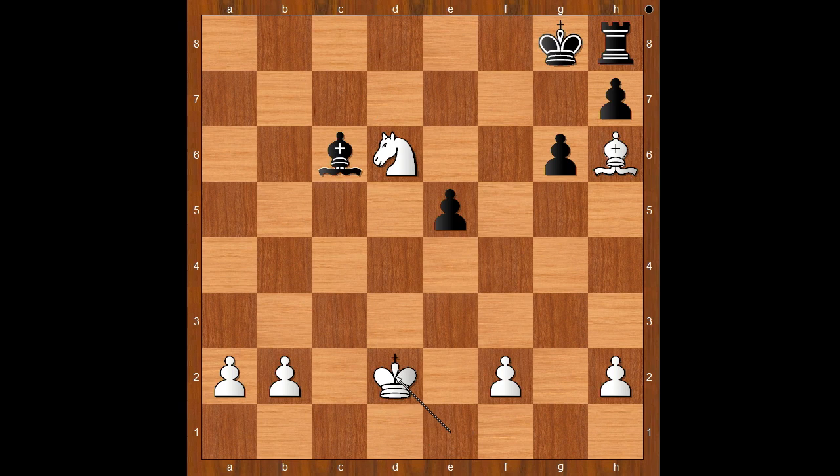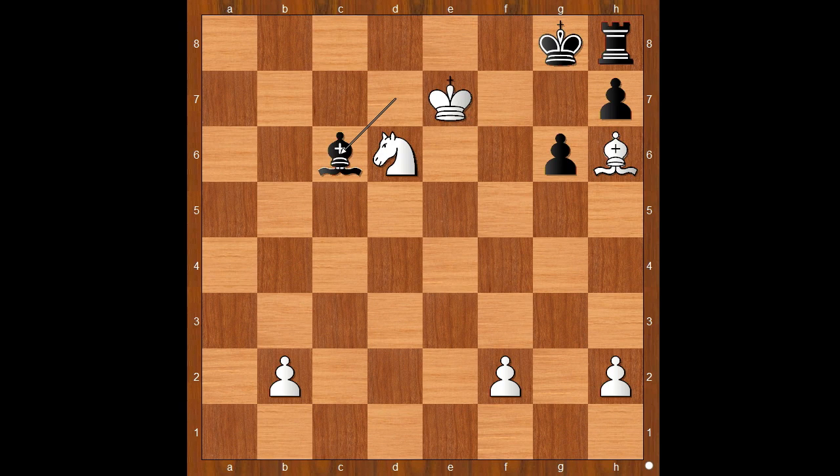For entertainment purposes, I will show you just one line. Bishop to c6, King to d2, Bishop to d7, King to d3, Bishop to c6, a4, Bishop takes on a4, King to e4, Bishop to d7, King takes on e5, Bishop to c6, King to f6, b4. After the bishop moves, Knight goes to e8, and after anything, Knight to f6, checkmating the helpless king.